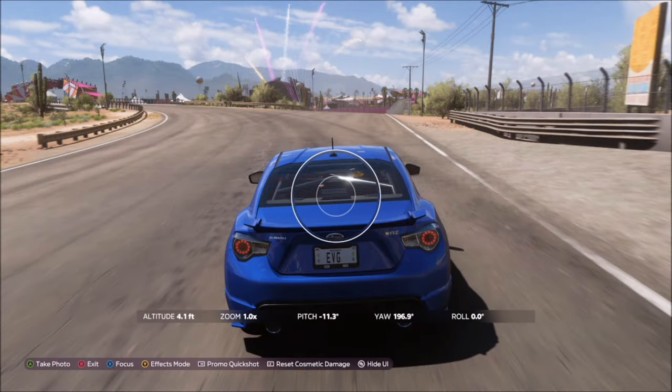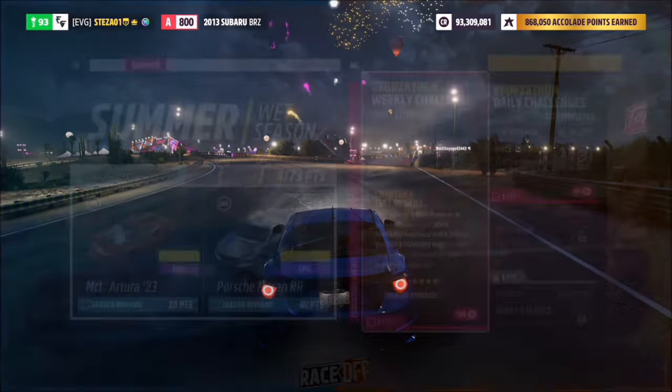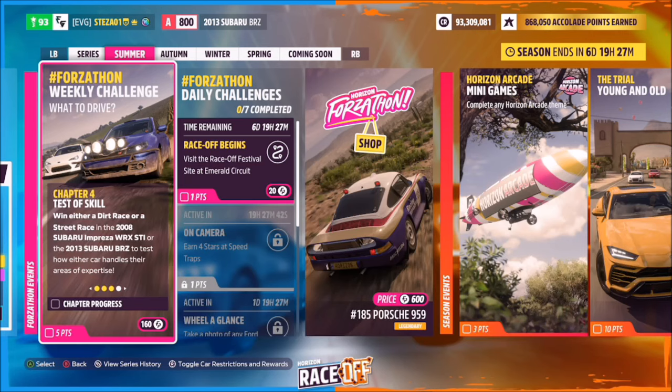The next challenge is super easy — take a photo of your car. Use up on the d-pad, then hit the right bumper to take a Horizon Promo quick shot, and that will complete this challenge. Super easy.